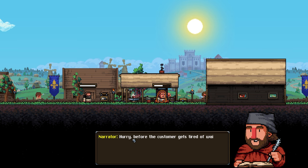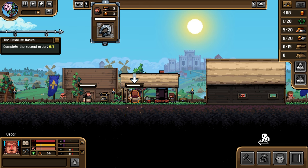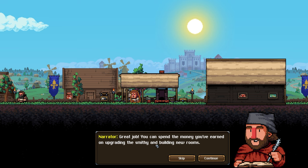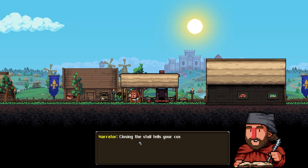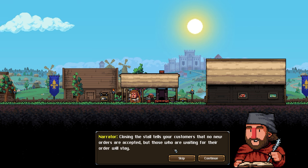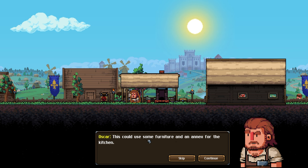Now complete the second order - you have more than enough ingots. Hurry before the customer gets tired of waiting! You can spend the money you've earned on upgrading the smithy and building new rooms. Before building, let's close the stall. Closing the stall tells customers that no new orders are accepted, but those already waiting will stay.